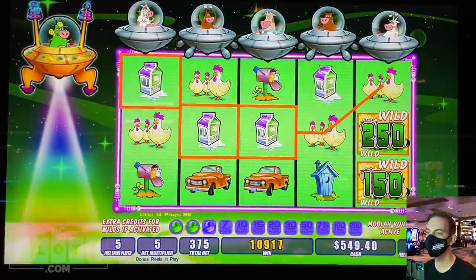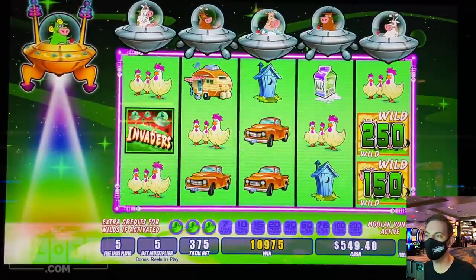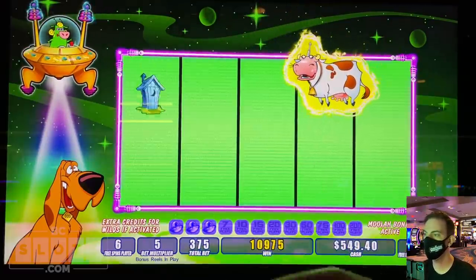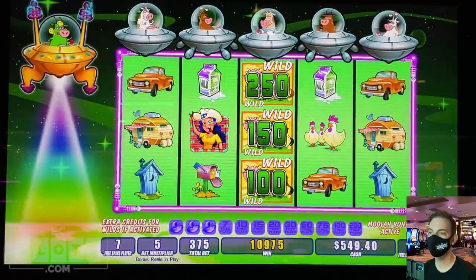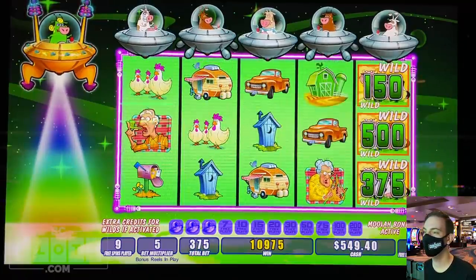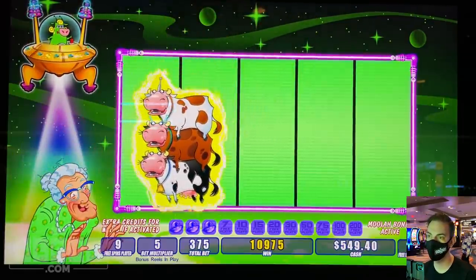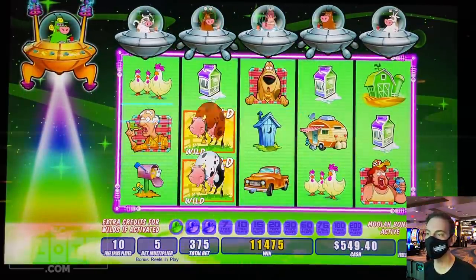One more for a re-trigger. Wilds, wilds, wilds — no. He's going to knock down some more. Cows coming our way. Wilds to the left. She pays the most — she drops in lots of cows for us. Look at them all. That lights up — baby numbers though.